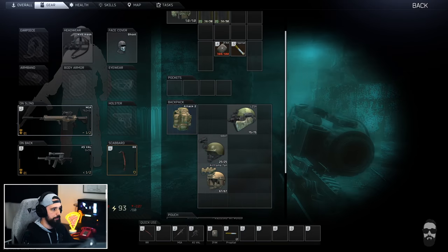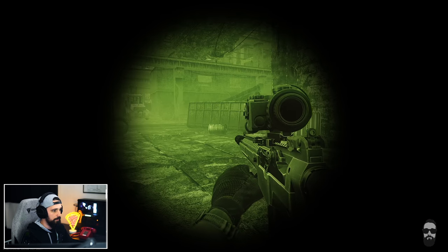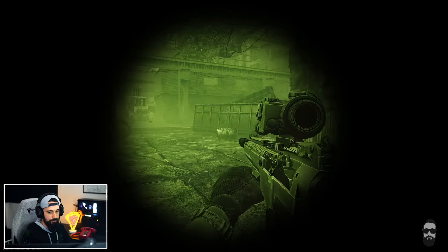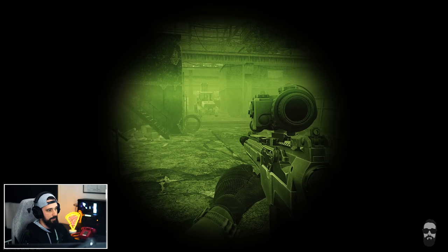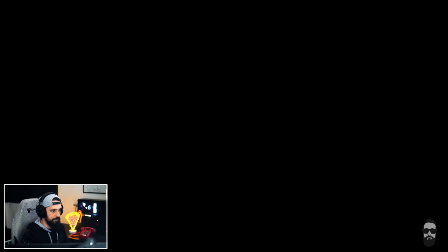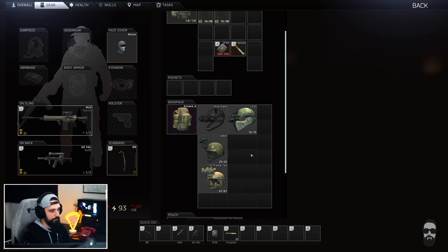The monocle can attach to a helmet like normal and is much clearer than the cheap ones, but has a more restrictive field of view — that's the tradeoff. You get helmet protection and clearer vision, but that field of view is pretty bad. It's great if you're in a building with lots of light where you can just flick it on, scan the area, and flick it off.